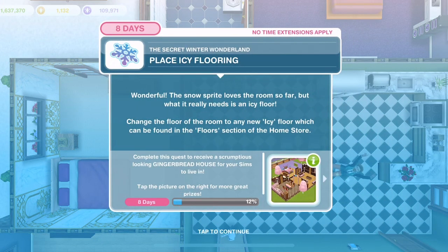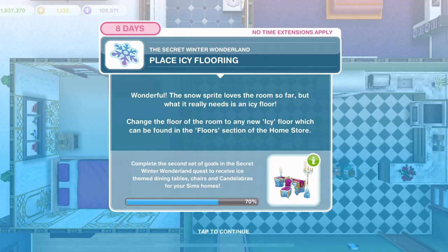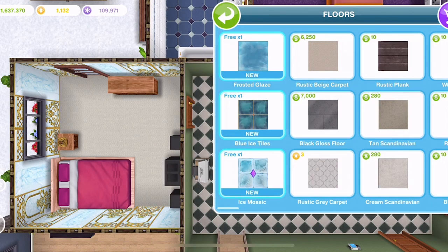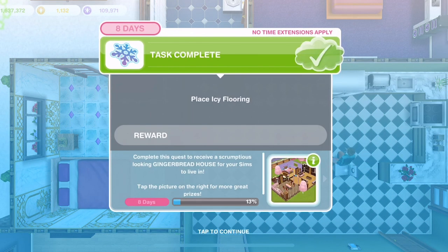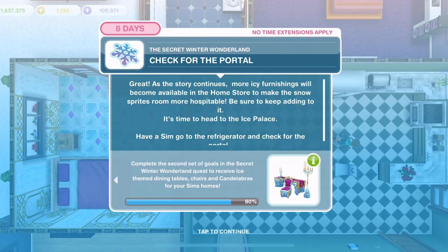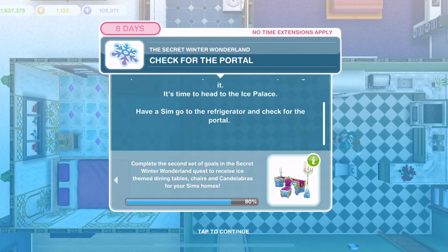Place icy flooring. The Snow Sprite loves the room so far but what it really needs is an icy floor. Change the floor of the room - into the floor section. We've got three floors that kind of match the walls. Let's place this ice mosaic down - that's free to do. Now check for the portal. As the story continues, more icy furnishings will become available to make the Snow Sprite's room more hospitable.